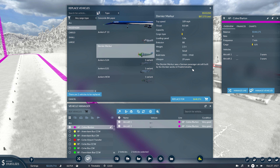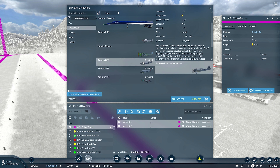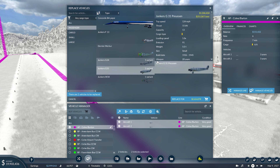Or we could go up to a Dornier Merker — a German passenger aircraft by the Dornier Works in Friedrichshafen. We also have a couple from the Junkers mod I downloaded. We've got a capacity of 12 at 118 miles per hour.